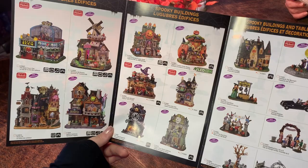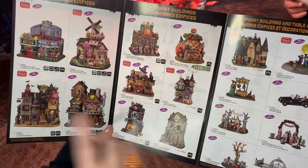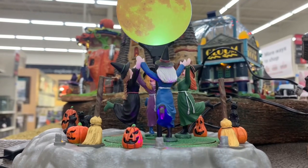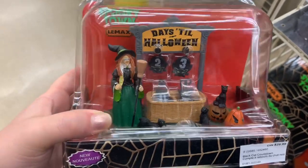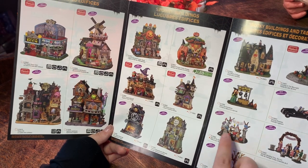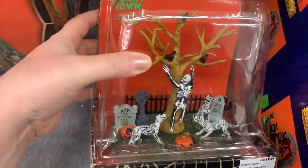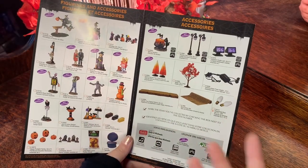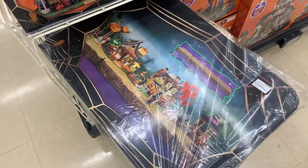That leads us into the accessory pieces and table accents — this is really where you can add lots of detail and bring life to your buildings. Just getting a building, adding some trees, and one or two of these pieces gives you a complete scene and your very first village. We have an animated piece called Dancing in the Moonlight, a Michaels exclusive. Lemax also comes out with little countdowns where you can turn the numbers to count down for Halloween, plus a Day of the Dead Party set.